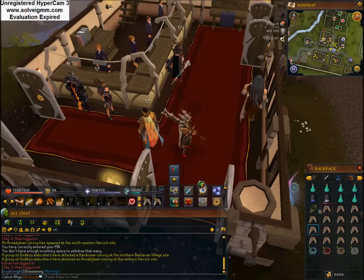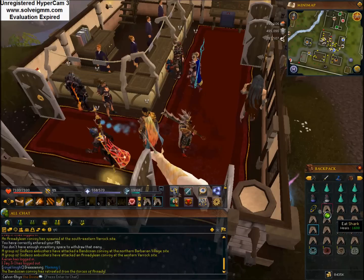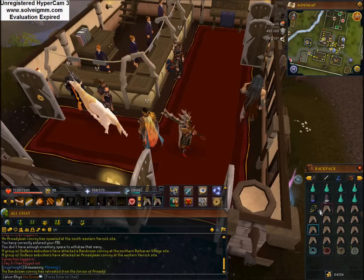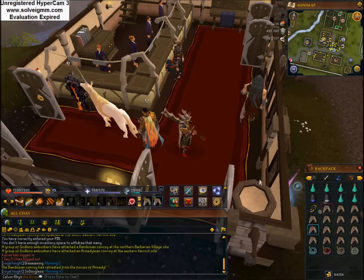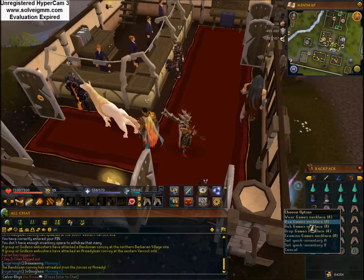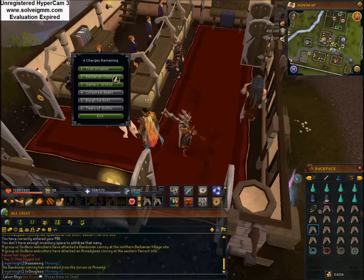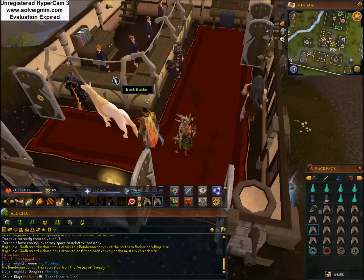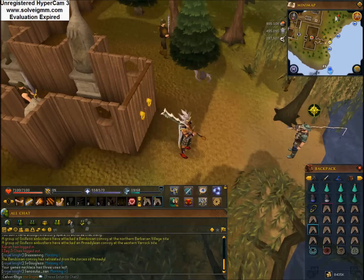So this is the area there. As I said, pretend these are full and ignore that in the top left corner. That's nothing to do with this. As you can see I'm using Hypercam. This is my backpack as shown in the gear. So yeah, as I said, get a Games necklace. This is the option I pick — go to Barbarian Outpost.